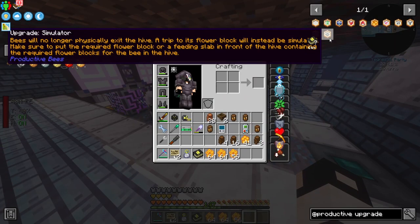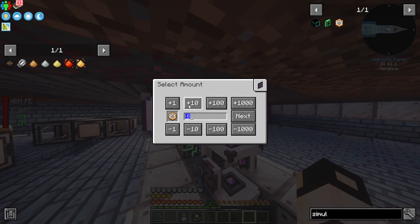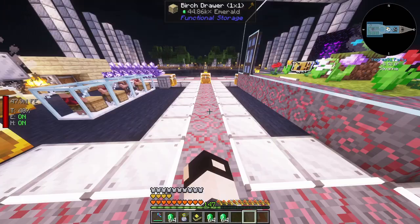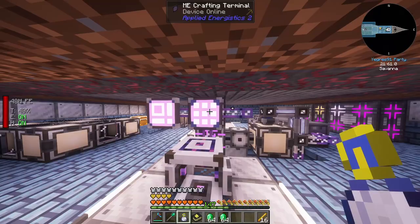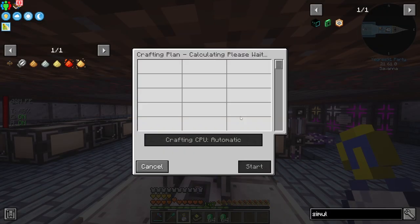The next thing I want to make is some simulator upgrades. Let's start with six blaze rods. Good thing we have so many emeralds - we can trade with the cleric to get some blaze rods. We needed 18.